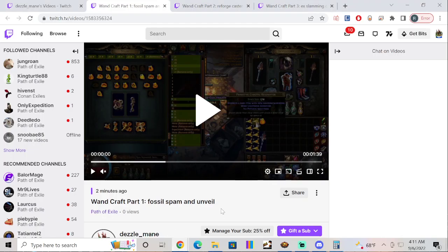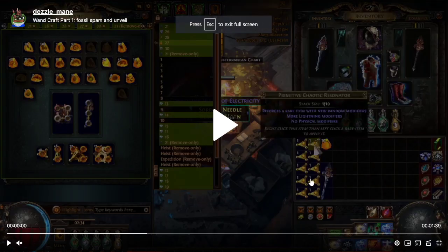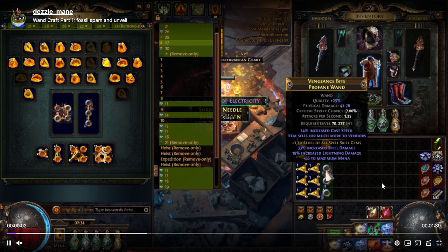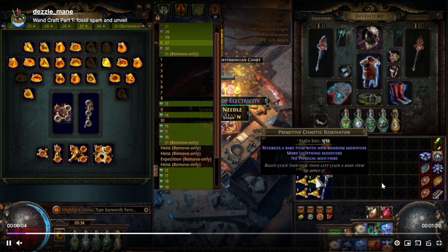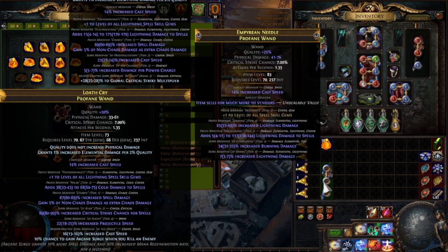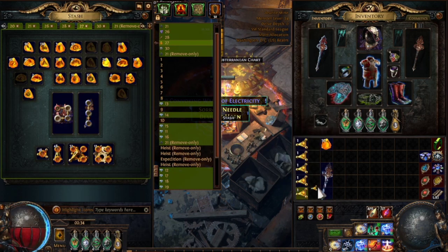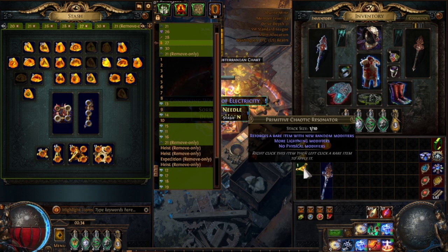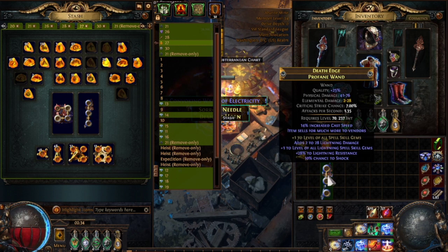The first part is we fractured the profane wand with plus one all spell. After that, we started fossiling it with metallic fossils. We're spamming metallics to get plus one to lightning spell skills, and we hit it right here.